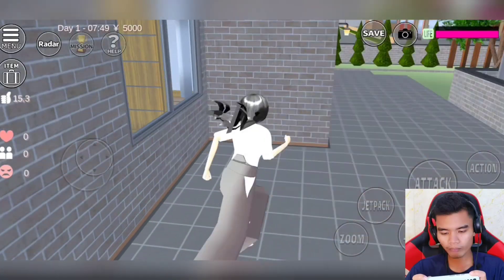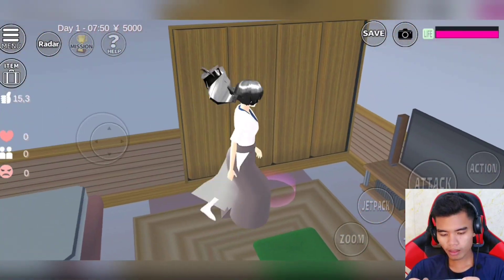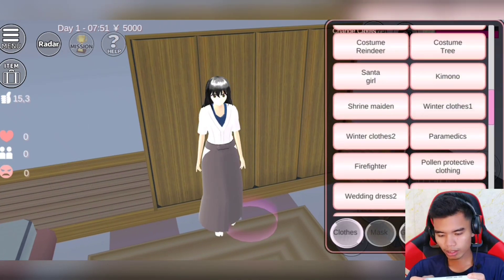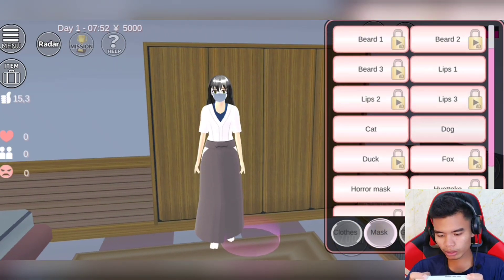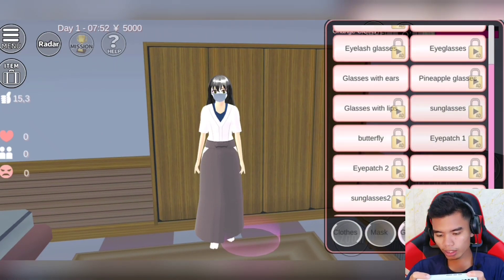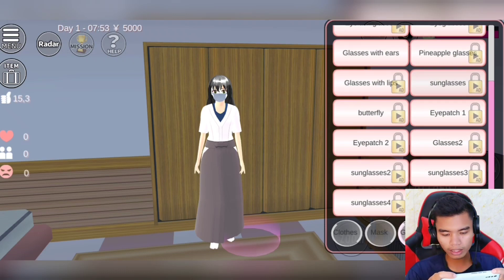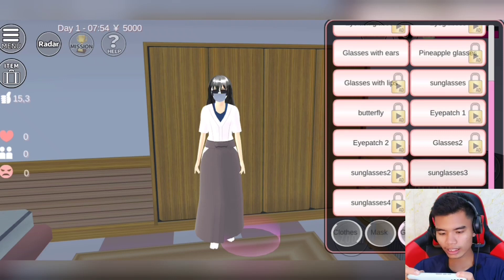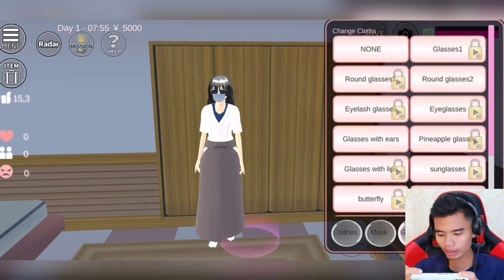Tapi kita jangan lupa pakai masker! Lupa banget, kita harus pakai masker juga. Kita cari masker — kita pakai masker seperti ini. Udah seperti ini. Terus pakai juga yang namanya sunglasses yang tiga. Oh, tidak ada iklannya, bagus sekali. Sunglasses seperti ini, udah seperti ini. Kita keluar, kita permak di luar lagi.